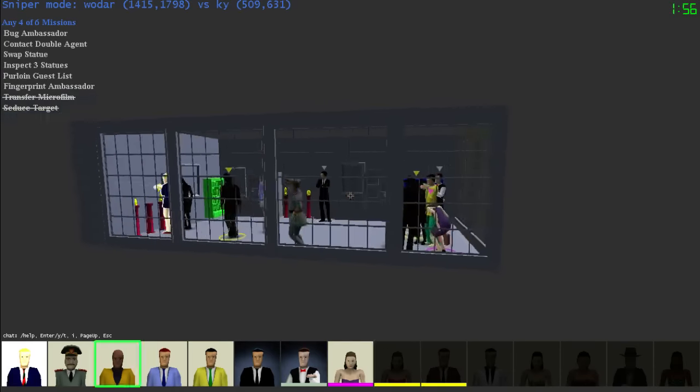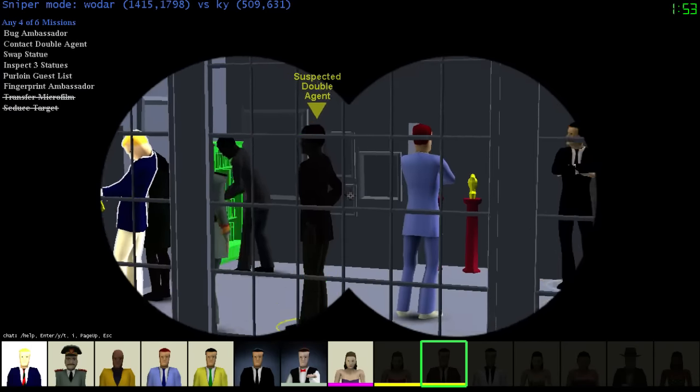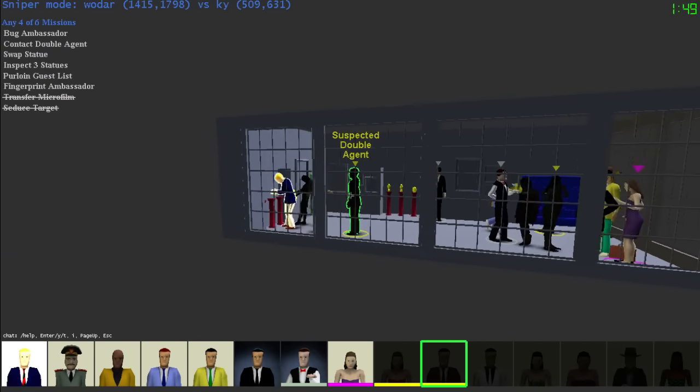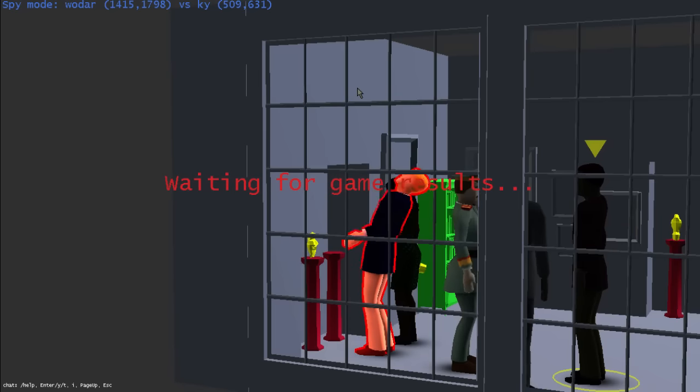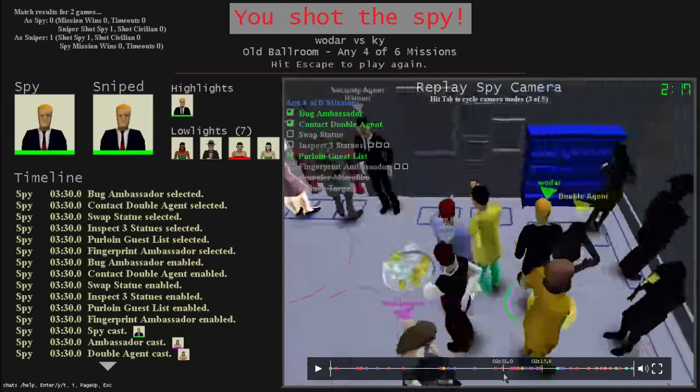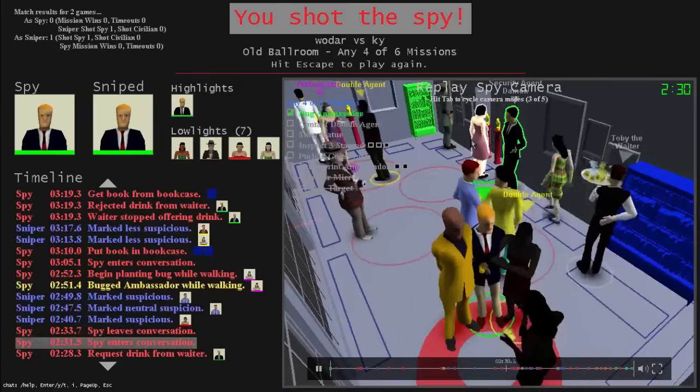He went straight from bolting from a conversation with a suspected double agent straight to the statues, so he's my biggest suspect right now. Let's see if he swaps this thing - that would be double inspect. I'm quite certain it's him, so let's shoot him. Yep - right after the banana bread it looked like he was anxious to get out of that conversation.